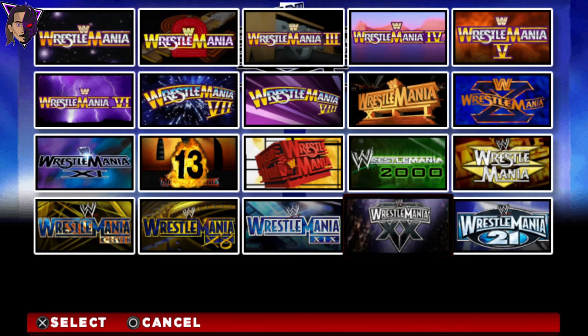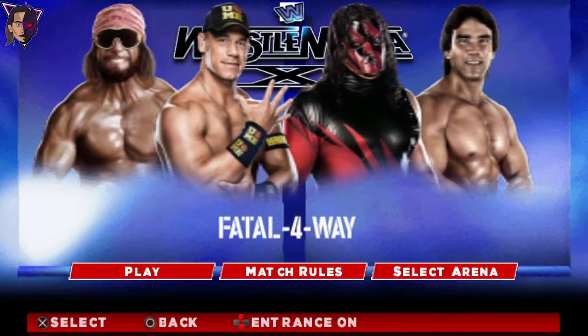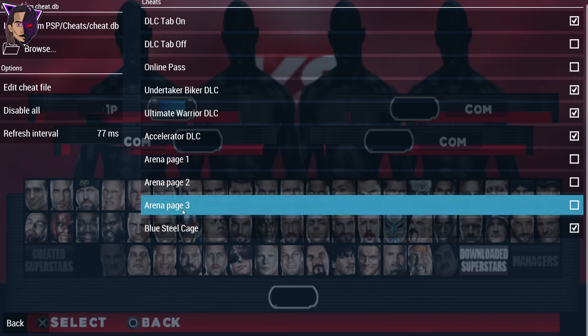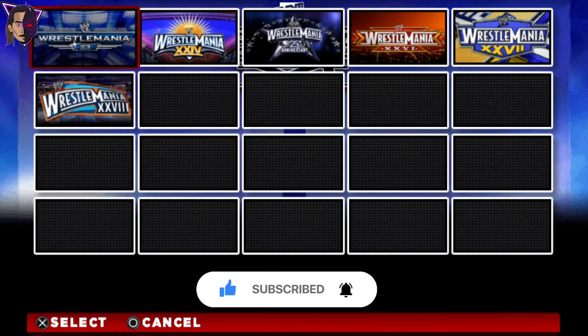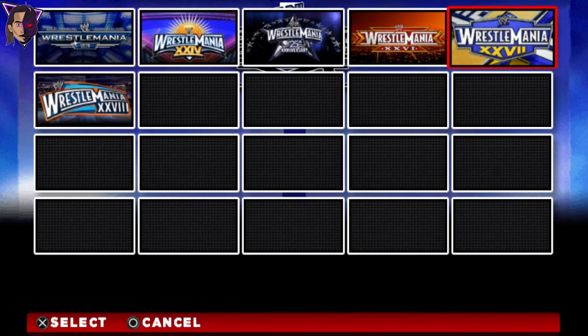There's also WrestleMania 2000, WrestleMania 20, and WrestleMania 21. It has all those arenas, but still that's not all. If you go back into PPSSPP settings there is arena page 3, where you can find WrestleMania 23, 24, 25, 26, 27, and 28. A huge variety of arenas, though some are unstable and may cause crashes, so check them out yourself.